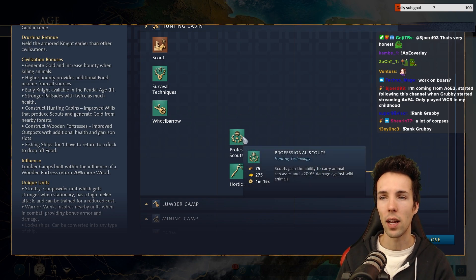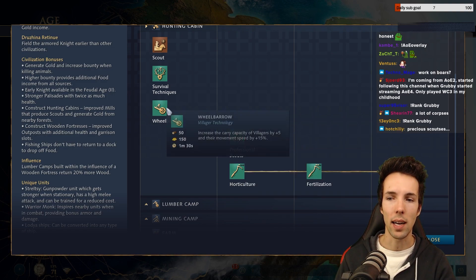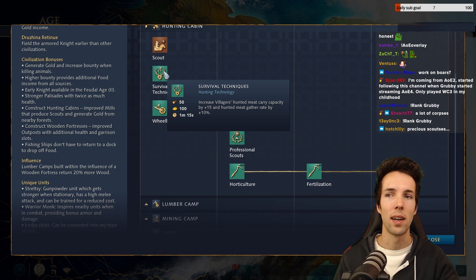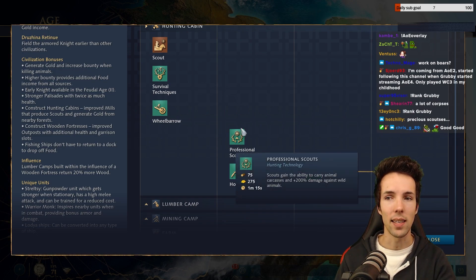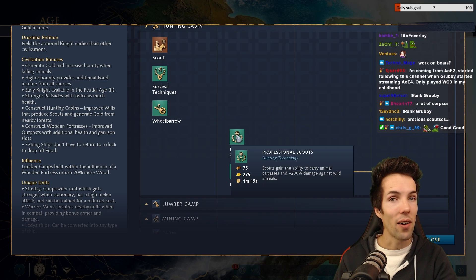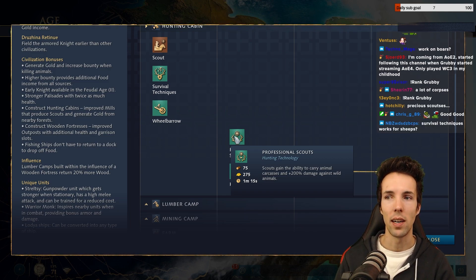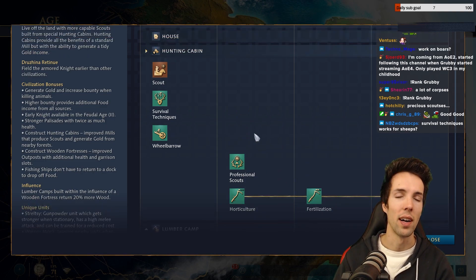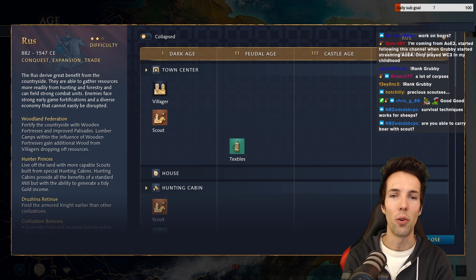It started with the Rus, and now more players are getting the professional scouts upgrade just to try and get a faster castle age. Bringing deer carcasses back and then getting the survival technique upgrade to gather hunted meat even faster has become a very valuable tool. We'll see it more and more — because when you know your opponent is getting it and you get it as well, you're not only benefiting yourself, but also denying carcasses to your opponent. Letting someone take all the deer on the map and bring them back under their town center can seem like too much of an advantage to give up.